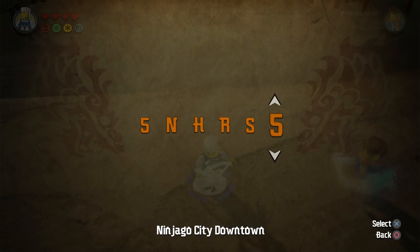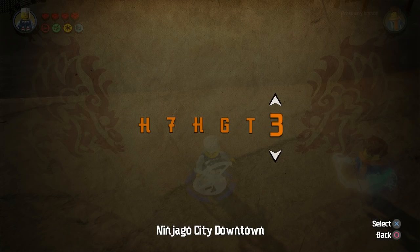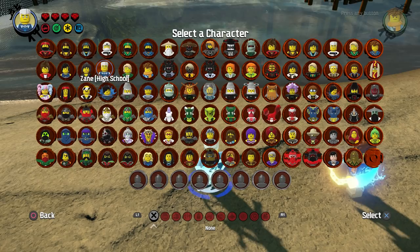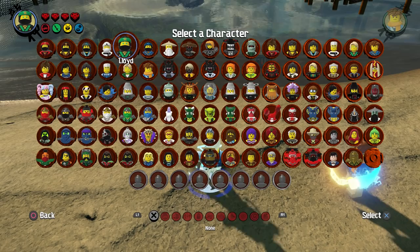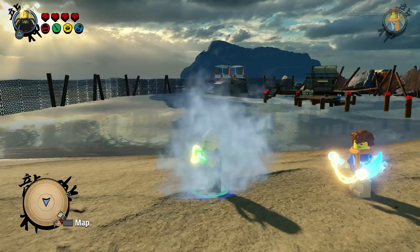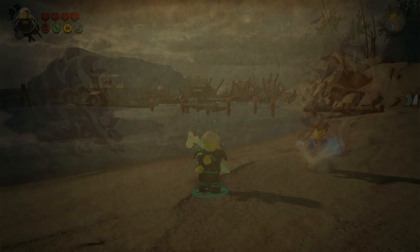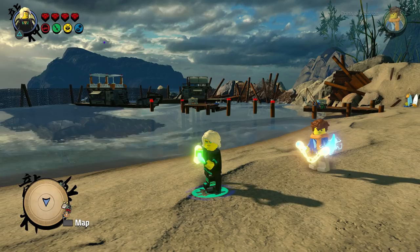From there, we move on to a pretty cool unlock, because this right here actually allows you to get Lloyd. And this is a specific version of Lloyd — this is the version that you would get with the polybag for pre-ordering the game. So that is definitely quite cool that this allows you to get the polybag Lloyd. I want to say that it's this one right here, the Kendo attire. I'm pretty sure that's the one that comes with the polybag. But we still have one more cheat code to go.